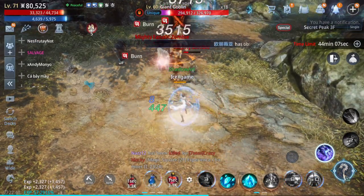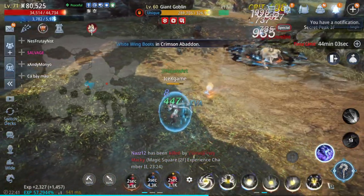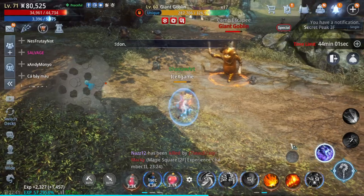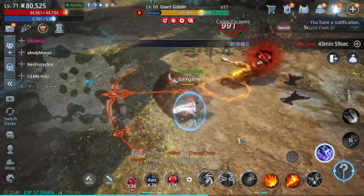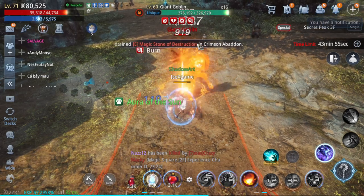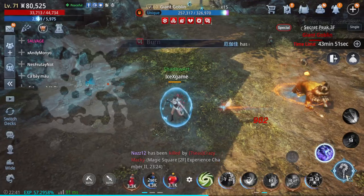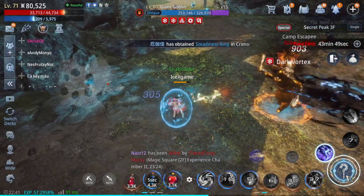Next, I'm going to use two dark and three fire at the same time to get more benefit. That way we can kill bosses faster than other players.